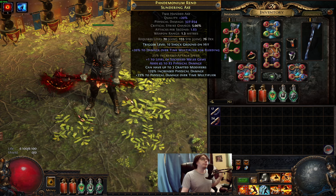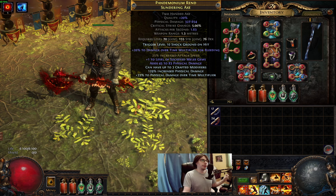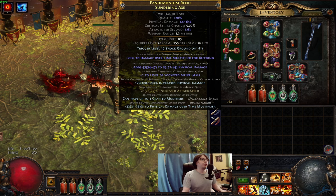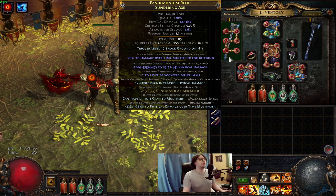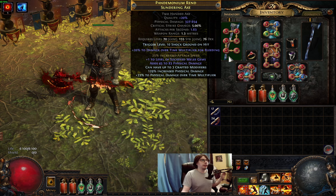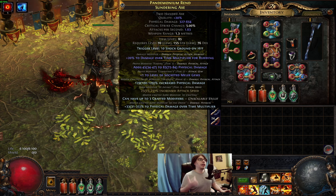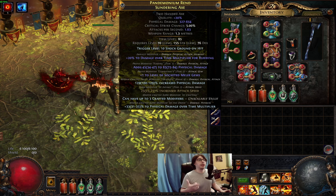I got a new weapon — it's a very, very big upgrade. Almost 800 phys DPS sundering axe base. I purchased the base for 80 chaos with the fractured attack speed, then started spamming alteration and augments till I hit the flaring phys roll. As you can see, even the flaring got a pretty huge roll as well. But sadly the axe, when I was regraded, it had a life on kill suffix. And we can't have suffixes because we needed to use the crafted modifier and the phys damage over time multiplier craft.